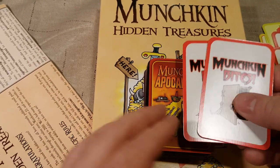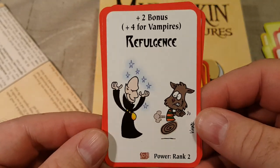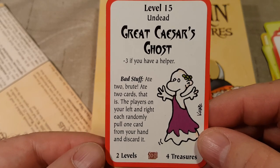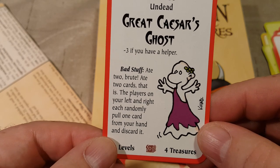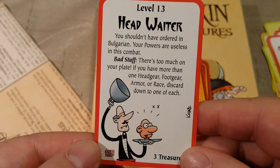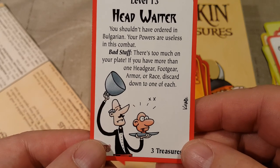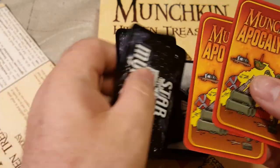Next is Munchkin Bites — we got three cards. Refulgence: plus two bonus, plus four for vampires. Level 15 undead — A Great Caesar's Ghost — minus three if you have a helper. Bad stuff: each of the players on your left or right should randomly pull one card from your hand and discard it. Head Waiter: you shouldn't have ordered in Bulgarian — your powers are useless in this combat. Bad stuff: there's too much on your plate — if you have more than one headgear, footgear, armor, or race, discard down to one each.